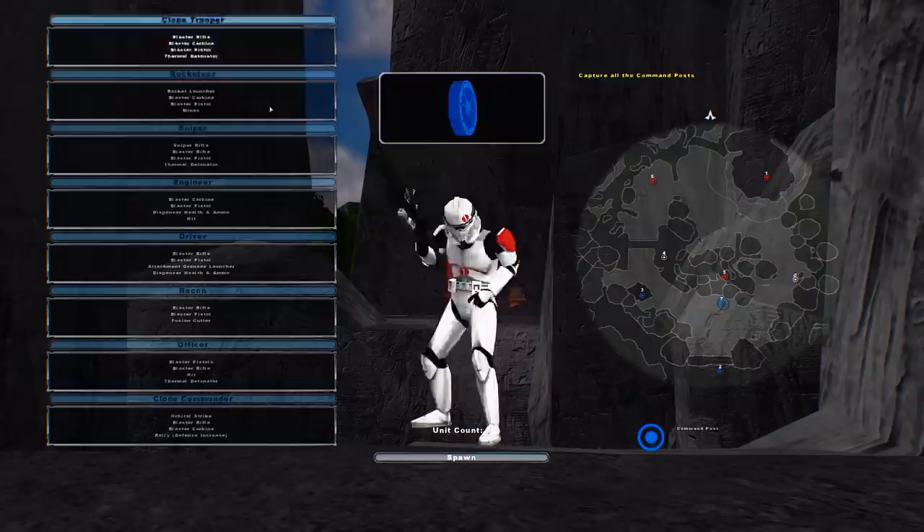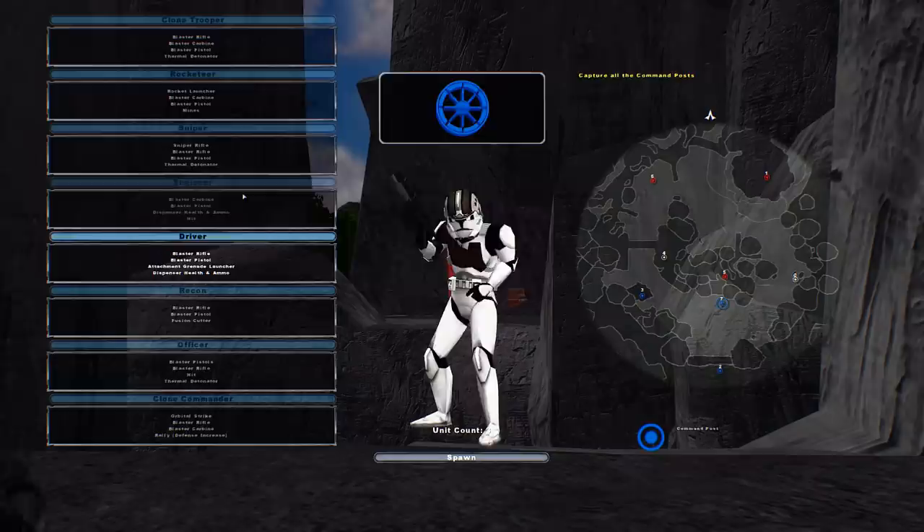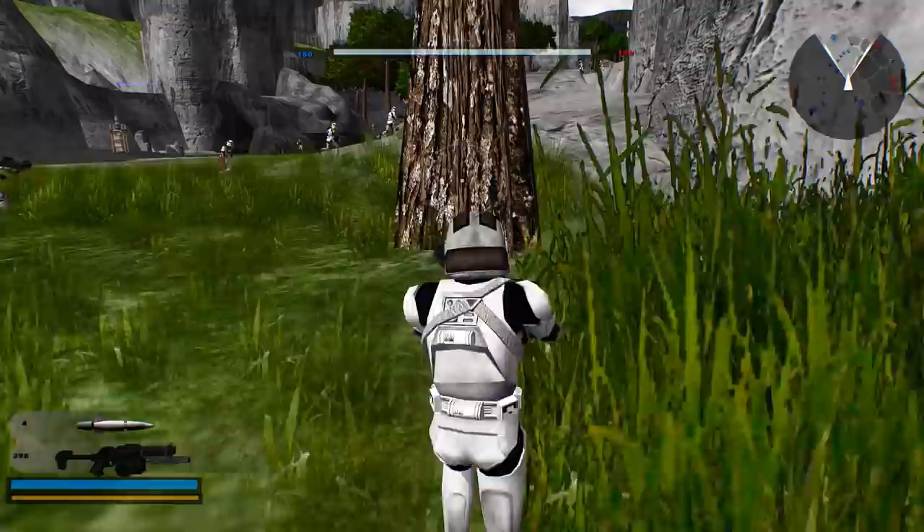All right boys, as always let's start off as the Republic because that is the most fun. We got a lot of options. Look at that driver — I've never seen that before, that's sick. There's Bly, there's Neo. I want to try the driver; I've never used him before. He seems kind of cool. He's got a weird rifle. Interesting.